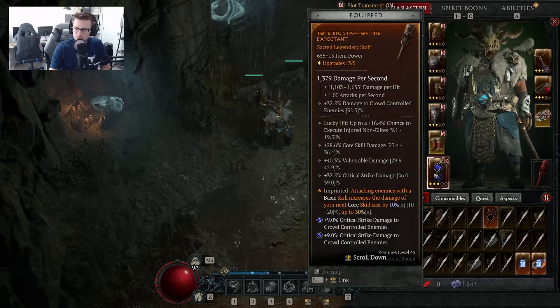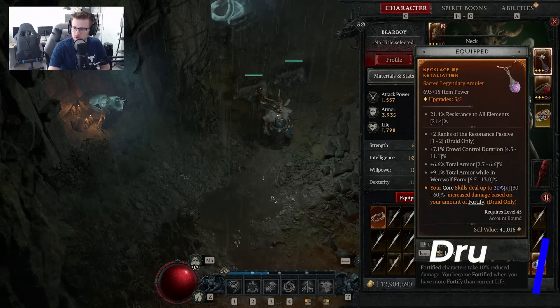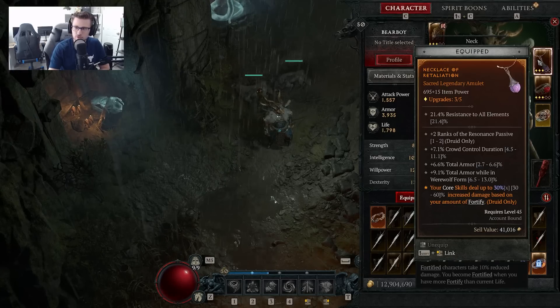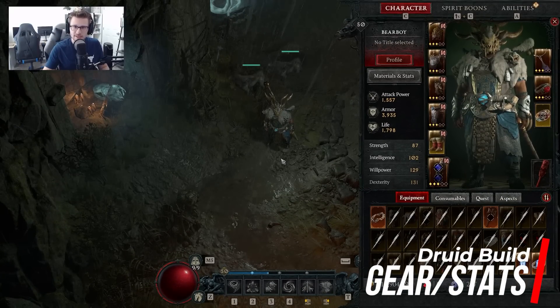I also have an aspect on my amulet that makes Core Skills deal up to 30% to 60% increased damage based on the amount of Fortify that you have — great because we stack a lot of Fortify with this build. But primarily, the first four or five aspects mentioned are the ones you definitely want to run. As long as you have some of the main ones, you should be perfectly fine leveling your Druid from 1 to 50. I'll throw up some information here for the best gear stats to look out for, as well as jewelry pieces and gems.